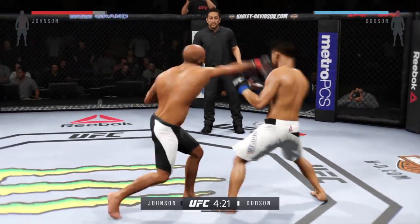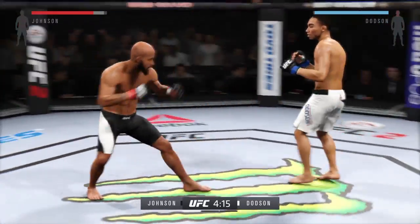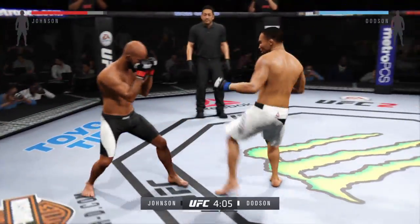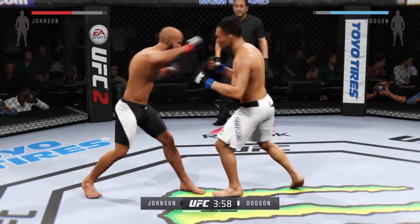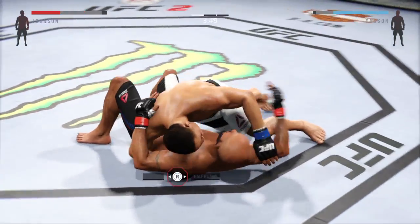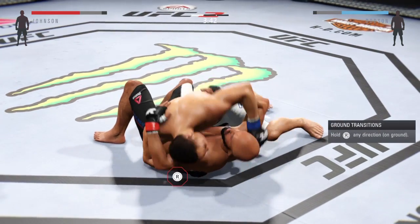Oh, head kick. Good connection with the straight by Johnson. Quick slip of the right. Johnson caught by that solid uppercut. Landing at will tonight. Another solid head strike by Dotson. Nice single — look at that. Great left by Dotson.